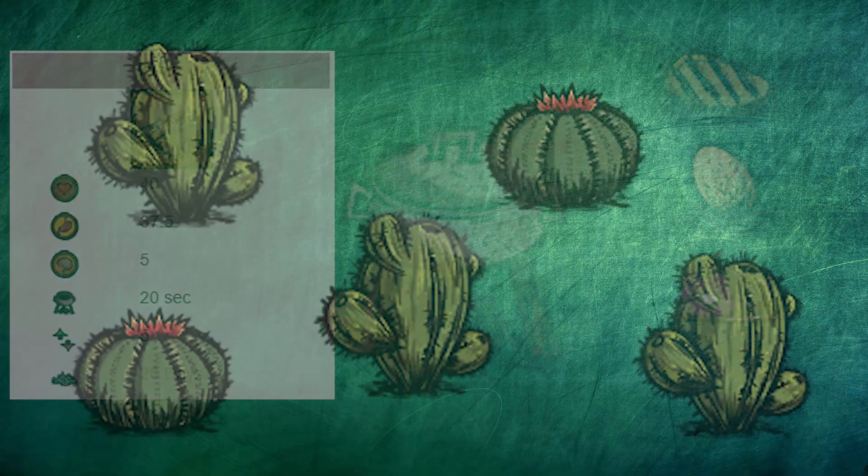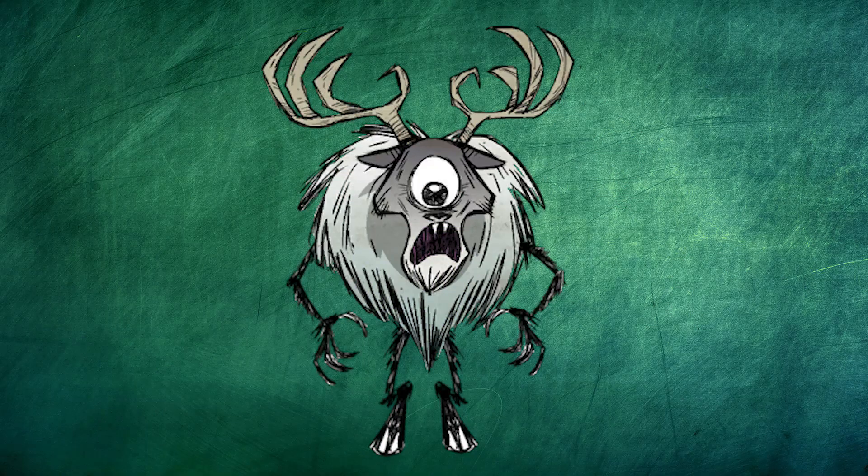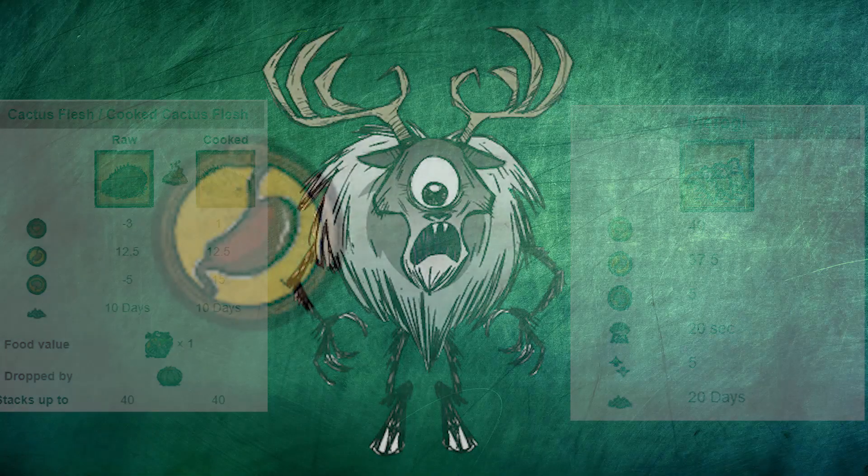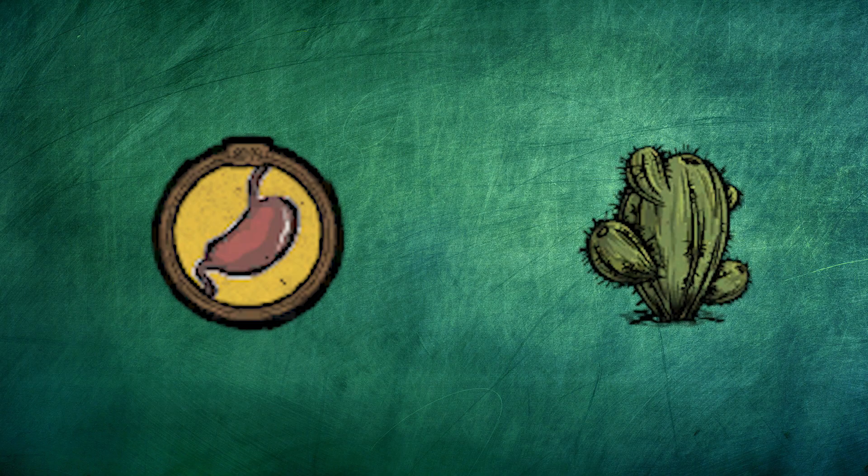Basically, cactus is amazing because it's a food source that's reliable in every situation, and also useful for every situation. Need bossing food? Great, cook some cactus up for sanity and use cactus to make some pierogis. Getting a bit hungry? Cactus can permanently keep your hunger up all on its own. You don't need any other food found within a singular desert.